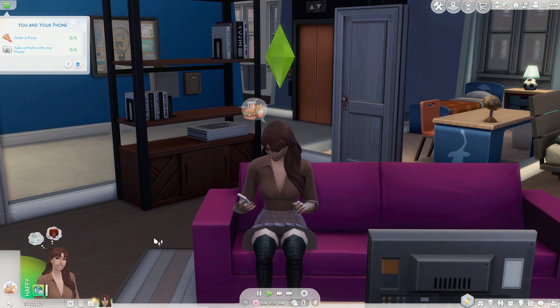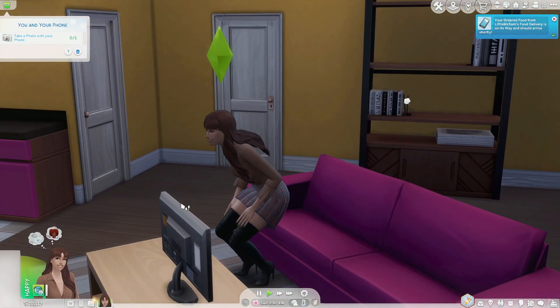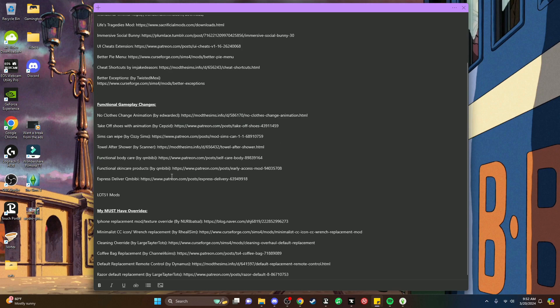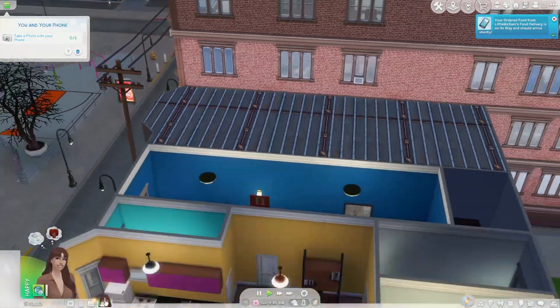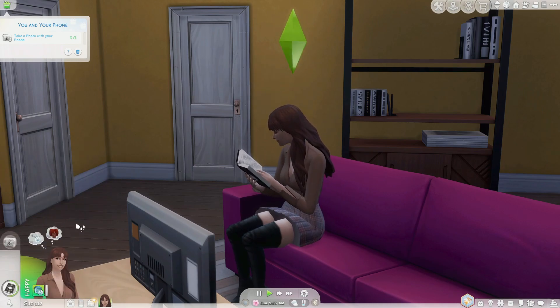Having the XML Injector is essential. A lot of mod descriptions will tell you straight up that you need the XML Injector or the Lot 51 Core Library — that's how you make sure your mods all work. I'll leave a list of fundamental mods down in the description. Wonderful Whims is the appropriate cousin of Wicked Whims — it has all the cool immersive parts minus the nudity and autonomous woohooing.